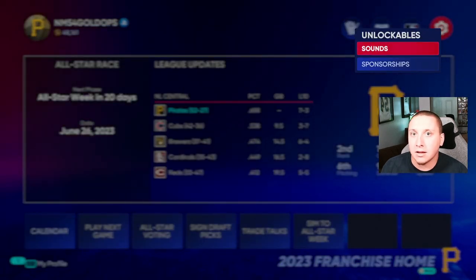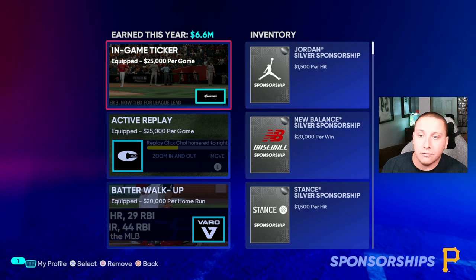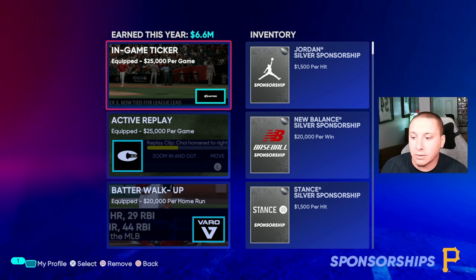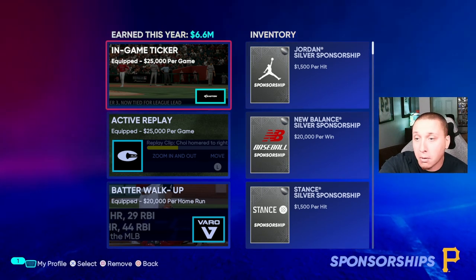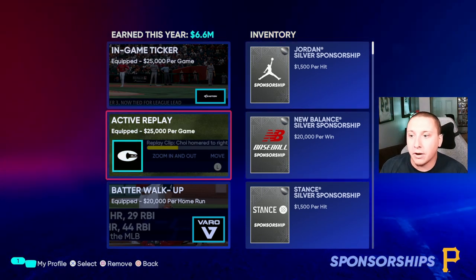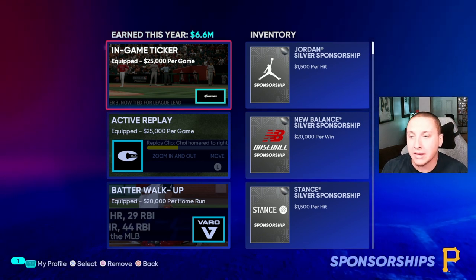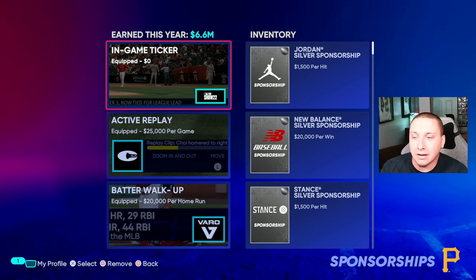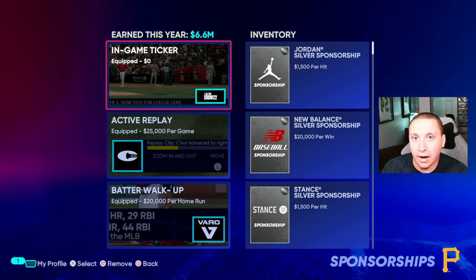Instead it's under your settings tab — you go to unlockables, and this is where you have your sound unlockables that you've earned through packs and Diamond Dynasty. You can unlock your sponsorships here as well. You can always apply three of them. You'll know that a sponsorship slot is filled whenever it has a name in the highlighted blue box, and it shows up top that it's equipped and giving you a certain amount of money per game.